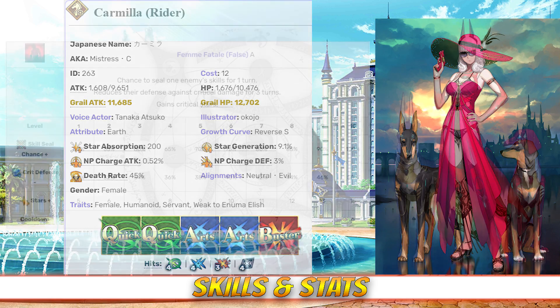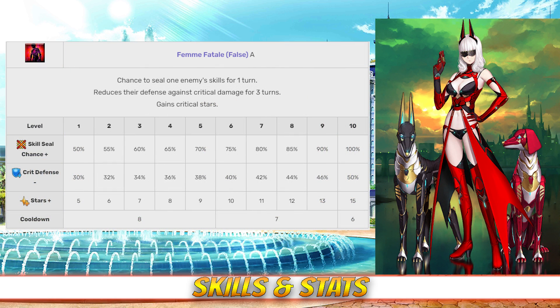Taking a look at her skills, her first skill is Femme Fatale False, rank A. This skill has between a 50 and 100% chance to seal one enemy's skills for one turn. It also reduces their defense against crit damage for three turns, between 30 and 50%, and it grants between 5 to 15 crit stars, all depending on level.